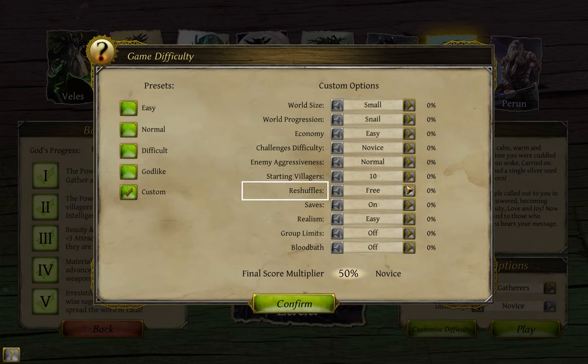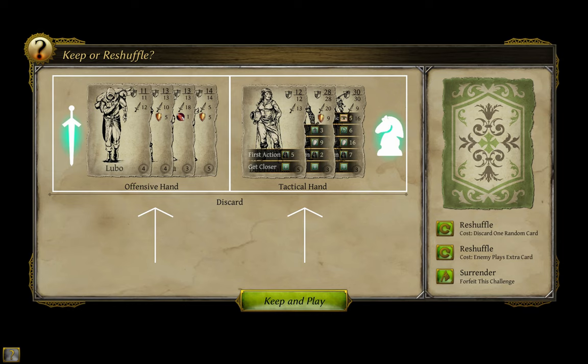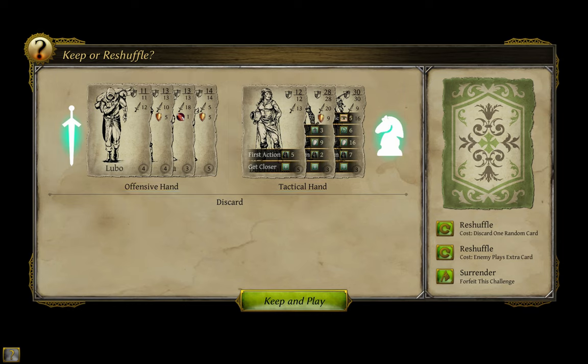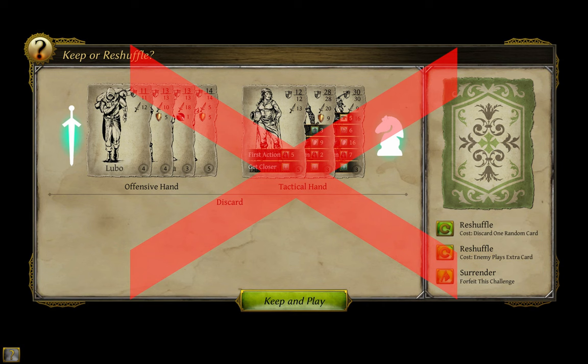Here we have reshuffles. Whenever a combat starts, you will see this screen — I'll go over what it means more in the video on combat — but this screen is where you can choose to use the randomly selected positions for your team, or take a mulligan and try for a different arrangement. If this option is set to paid, you have to pay to reroll, and if set to none, this screen is skipped entirely and you go straight to the combat itself.